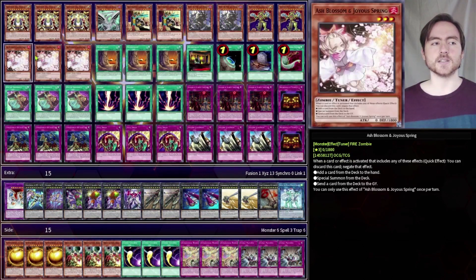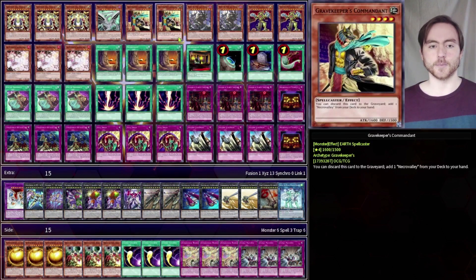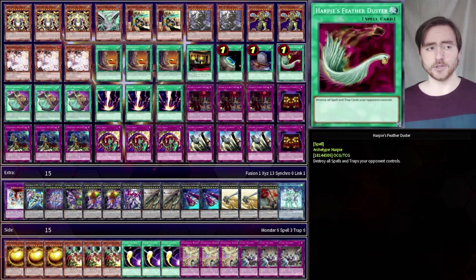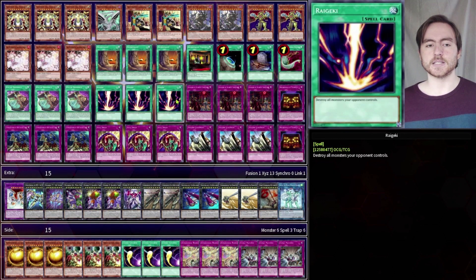Our last monster in the main deck is Ash Blossom. We are playing 3 of this. It has some synergy with some other cards, which I'm going to explain later. For the spells, we are playing 3 Necrovalley, as well as 1 Necrovalley Throne to search Commandant, Terraforming to search Necrovalley, Foolish Burial to send Lich, Featherduster for generic spell-trap removal, 3 Pot of Prosperity because we really want to find the Temple, as well as 3 Raigeki because this really helps OTK'ing.